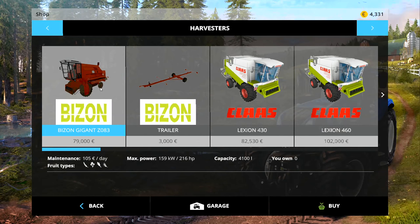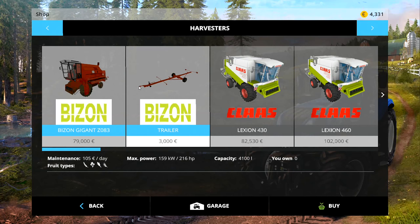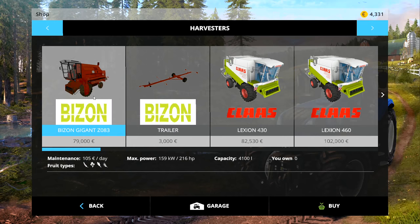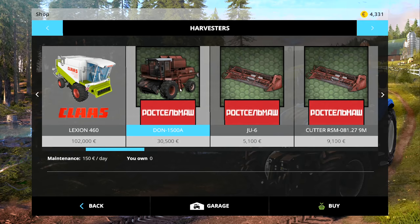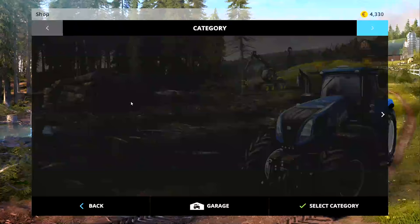Do you want me to get the Bison Gigant Z083 or do you want me to get the Russell Mash Don 1500A? They are both absolutely fantastic mods, really well built with a lot of attention to detail. I'm thoroughly impressed with both of them and I may even end up getting both, but for now I'll get the one you ask for. Head down below in the comment section and let me know.